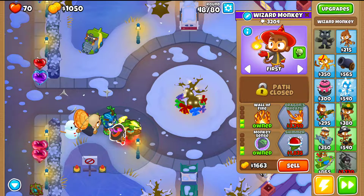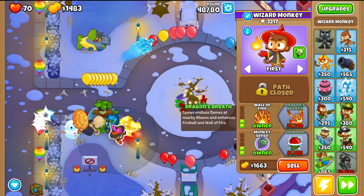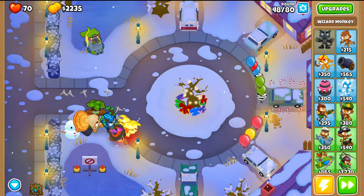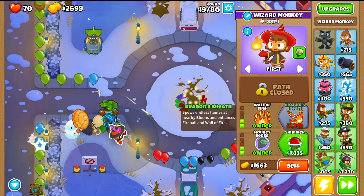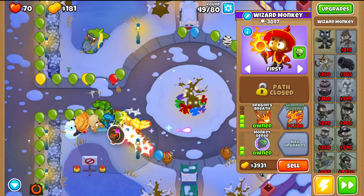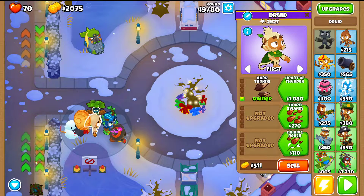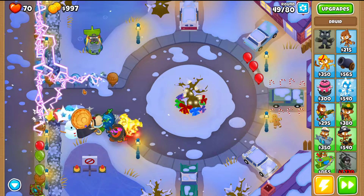Get the Wizard to 0-3-2. Remember that the third upgrade enhances Wall of Fire and Fireball — after this last update the enhancement is even greater. You'll also get Dragon's Breath so the Druid's basic attacks do fire damage with damage over time, plus double Wall of Fire, which is a huge benefit. Before finishing the Wizard, get the Druid to 2-0-2 first to have Heart of Thunder lightning that chains between bloons.